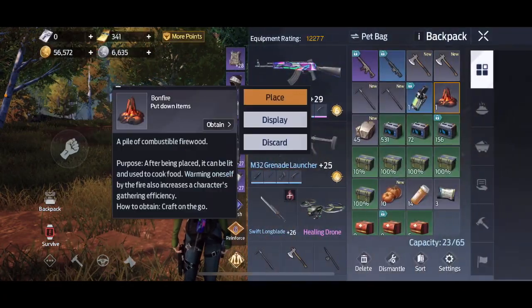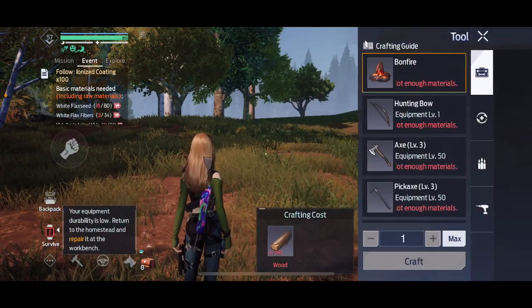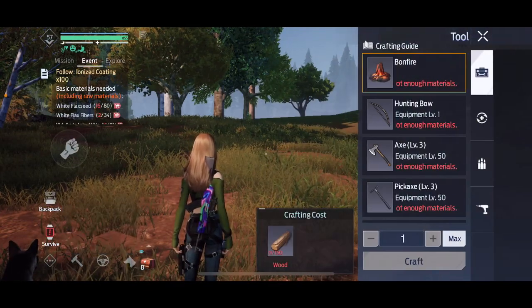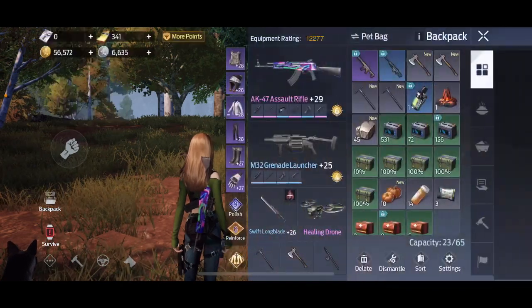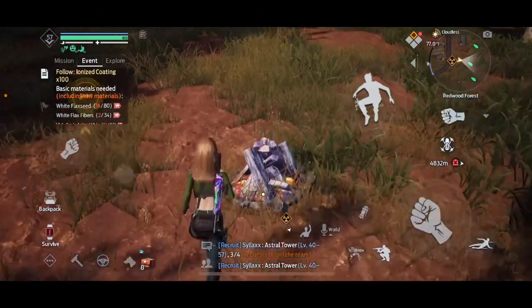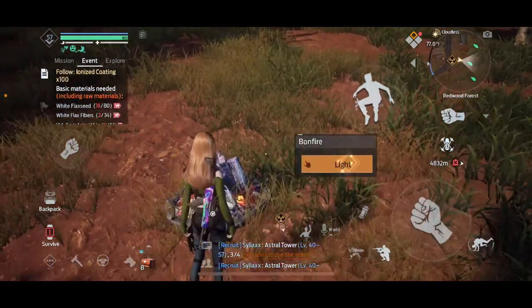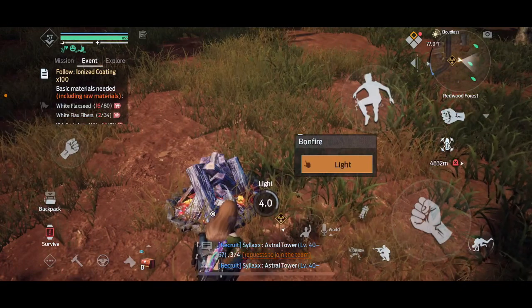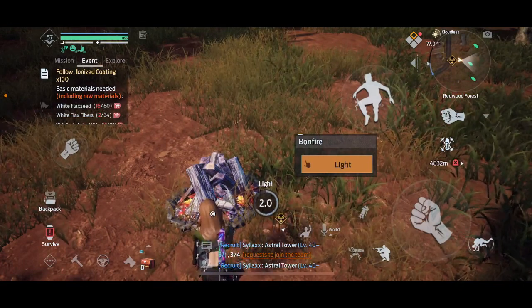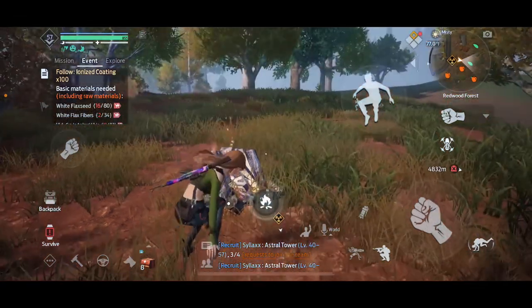The second method I'm going to be showing you is the bonfire. What you will want to do is go into your crafting and create a bonfire, and when you have that created you're going to want to place it down. Then you're just going to want to warm up.